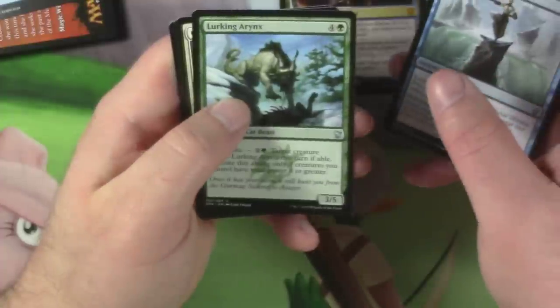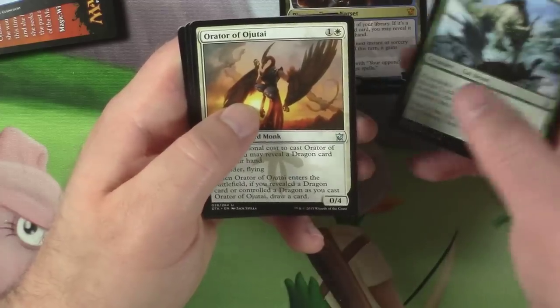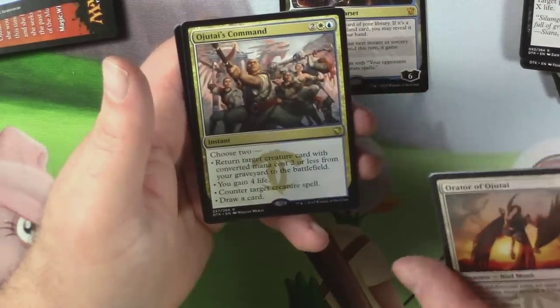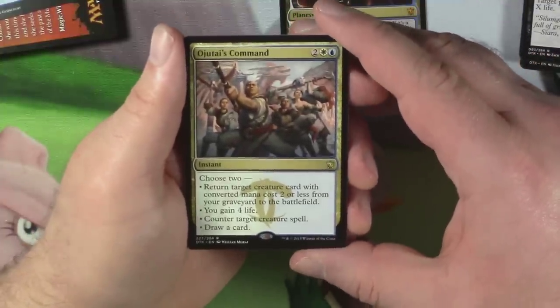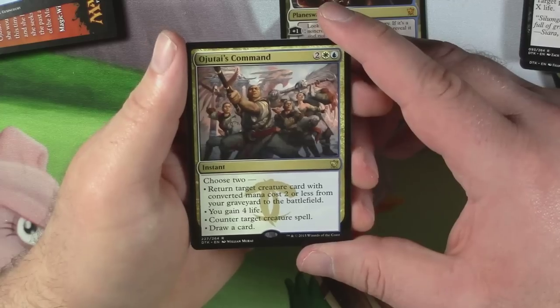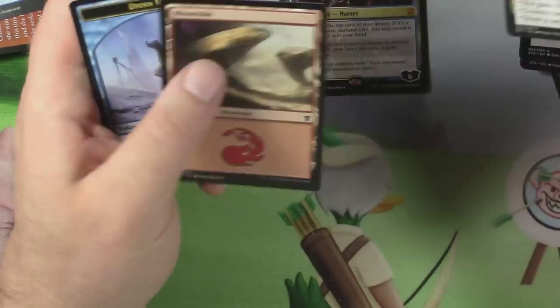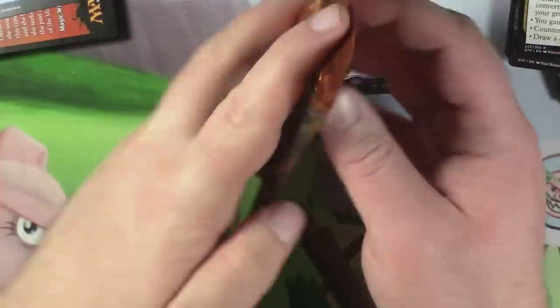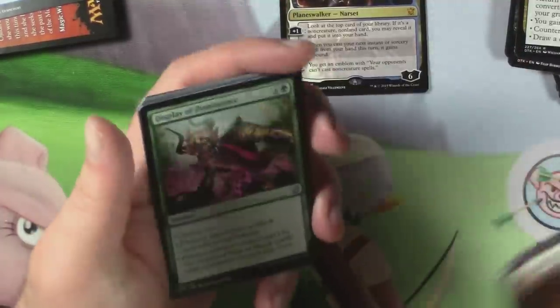Sight Beyond Sight, Lurking Ernyx — that's not even close to how you say it — Orator of Ojatai and Ojatai's Command. They kind of go together. Choose two: return target creature with converted mana cost two or less from your graveyard to the battlefield; gain four life; counter target creature spell; draw a card. That's not bad. We are on the middle column now, guys — twelve more packs. Let's make it happen.